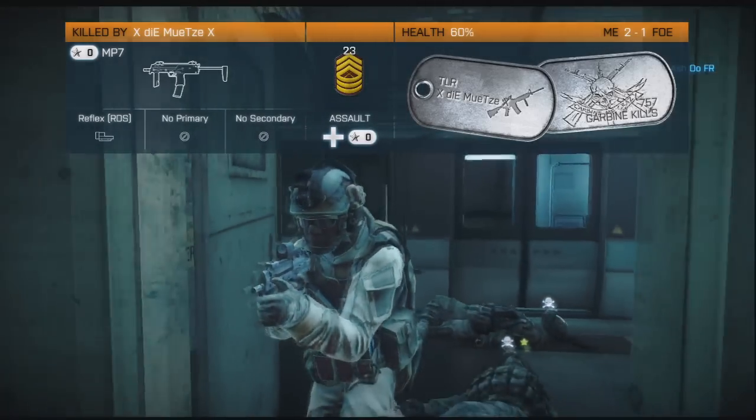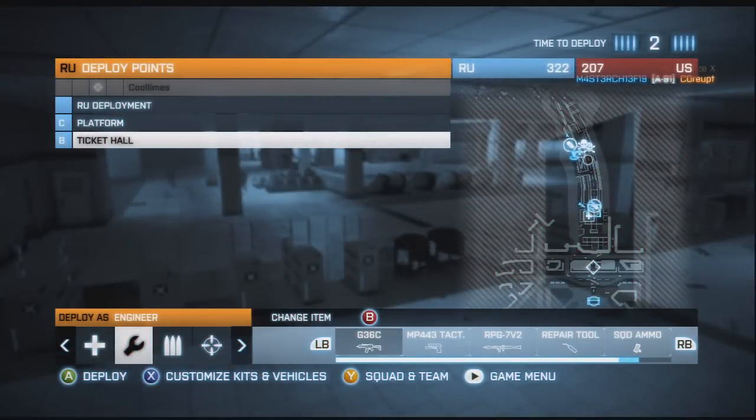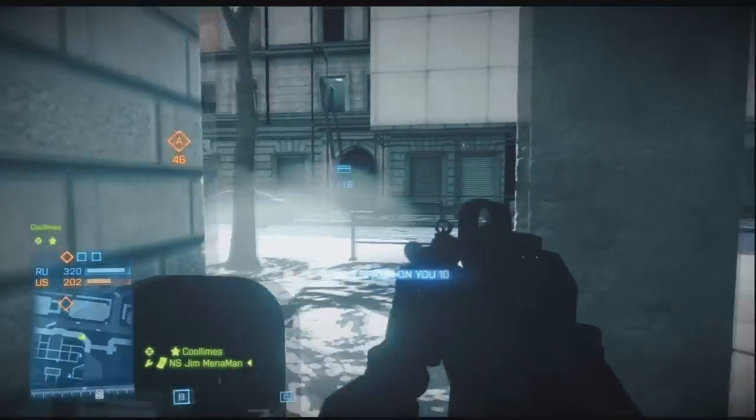The other disadvantage with hardcore mode is you don't get to see your ammo counter, so you have to kind of just guess how much ammo you have, which is kind of annoying. But I suppose if you run out, you could just whip out your pistol and stuff.